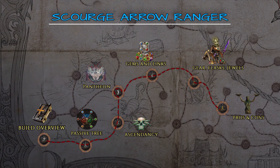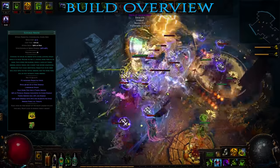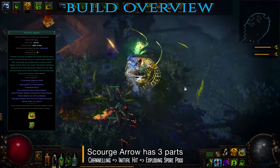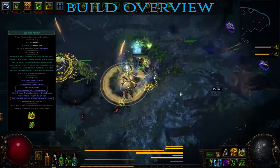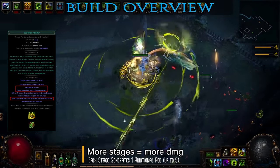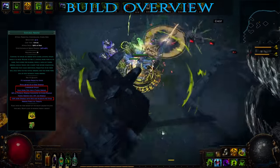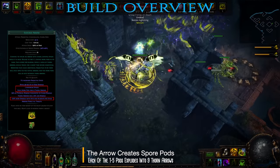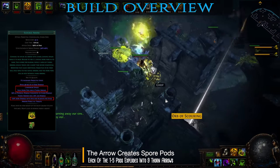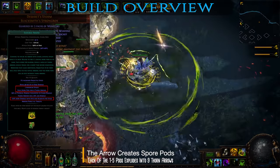It's time to lay out the build overview. The build revolves around Scourge Arrow, one of the most interesting bow skills in the game. It can be broken down into three components, each with its own simple mechanics. First is the channeling part which quickly builds up to five stages, each of them granting huge amounts of additional damage. The higher your attack speed, the faster you'll obtain these. Releasing the channeled attack fires an arrow which pierces through all enemies and deals some decent amount of damage on hit. As the arrow travels it creates spore pods in its path, one for each stage that was built while channeling. After a short delay all the spores explode, each shooting nine fern arrows in all directions. So channeling for a longer time not only grants more damage but also additional spores, greatly boosting your clearing potential.